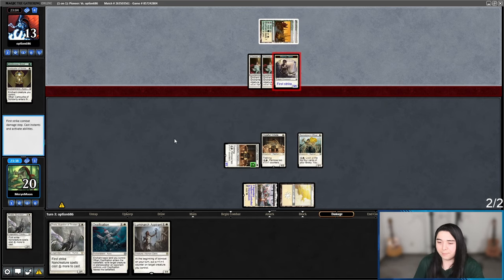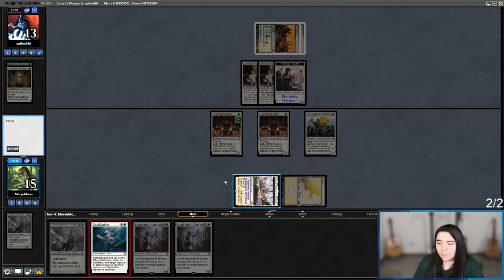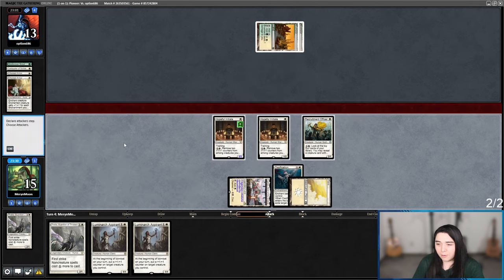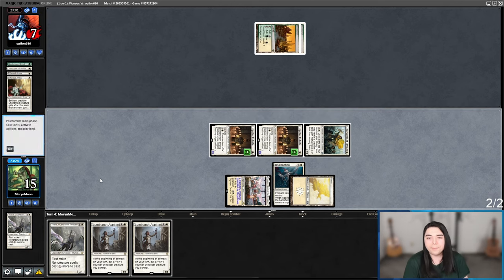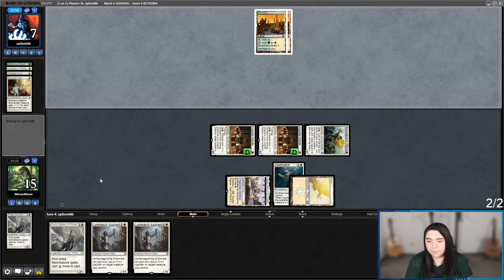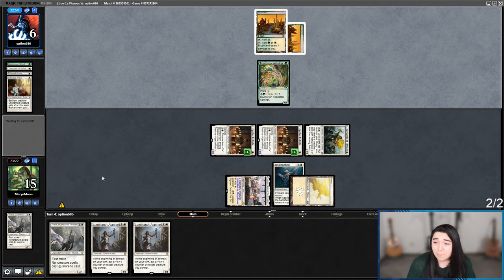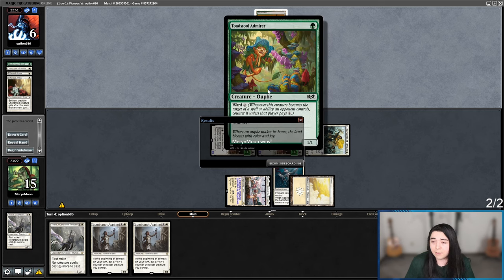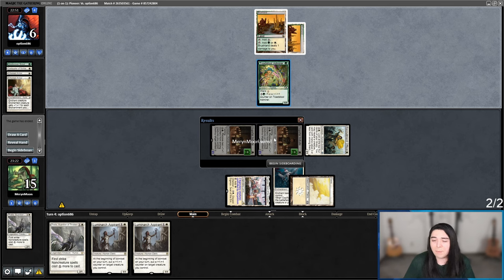I'll take five. Ossification — deal with the creature token. Train up my Hopeful. Get in for six, put them to seven. Now they are super far behind. Toadstool Admirer — this guy's got Ward too. That's a cool addition to Pioneer Boggles. I didn't know this guy existed — he's got Trample. Pay four and put a counter on him. That kind of just makes Pioneer Boggles more possible. I like that addition.